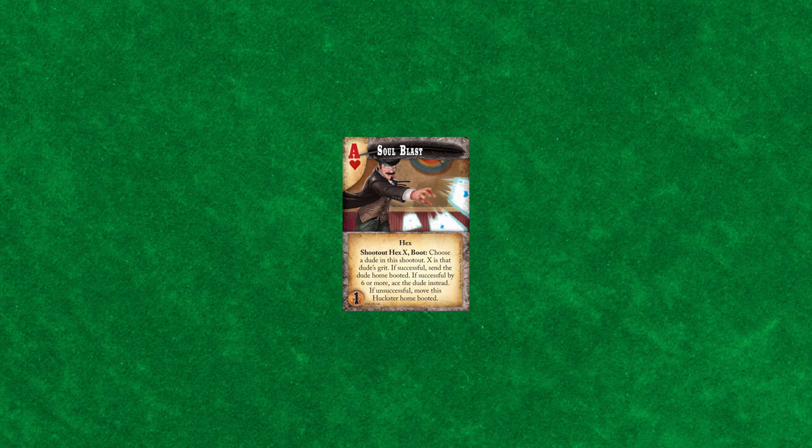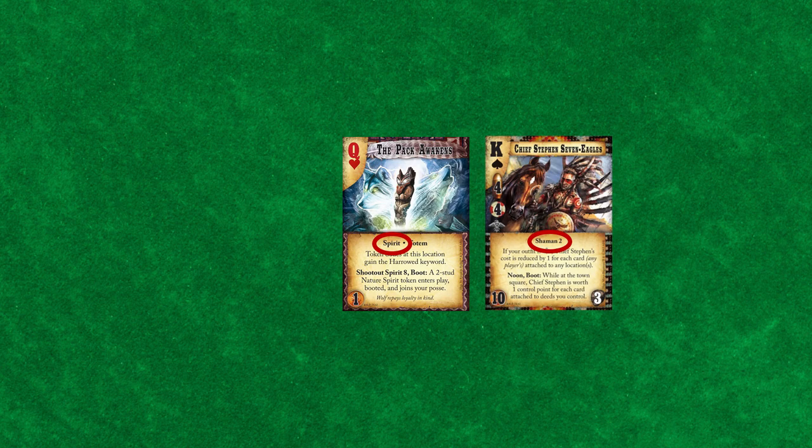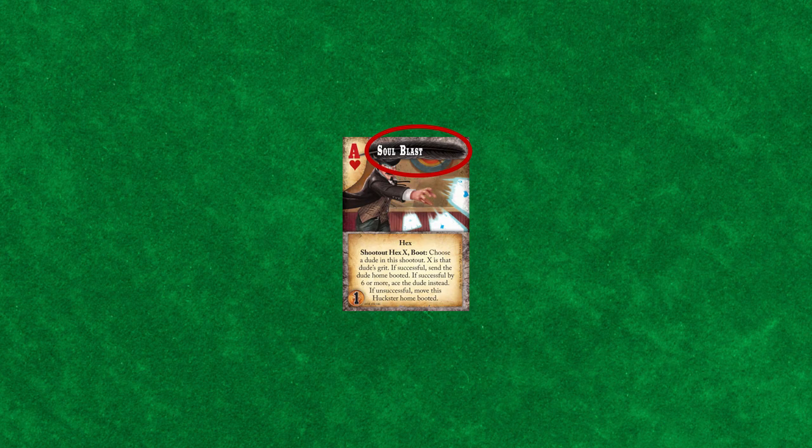Spells are cards that attach to dudes that represent their magical powers. There are three types of spells and they can only be attached to dudes with the appropriate traits. A hex can only be used by a huckster, a miracle can only be used by a blessed, and spirits are used by shamans. Spells are represented by the heart symbol. They also have a name, value, text box, and cost.